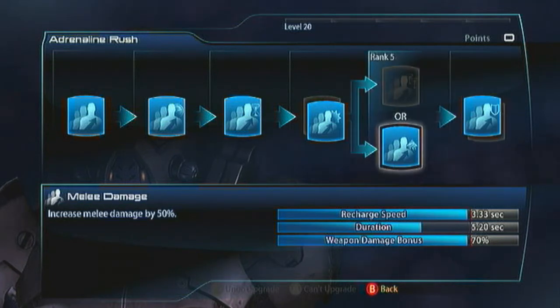That's why you want melee damage for the fifth rank, because that's going to reduce the duration - all this magic happens upon activation, and that's what you want to be able to do as frequently as possible.